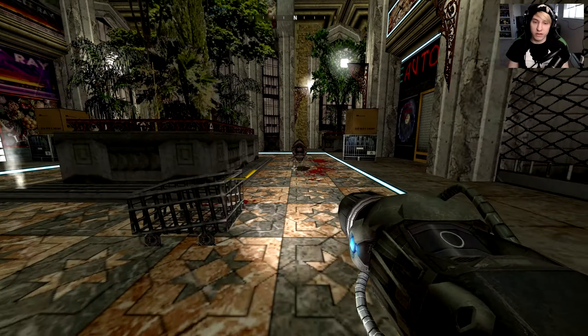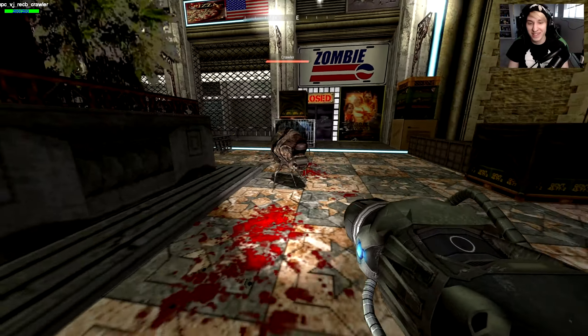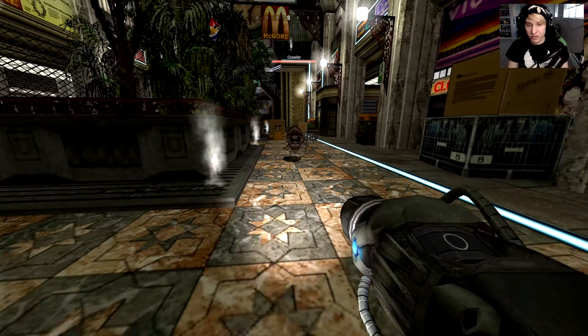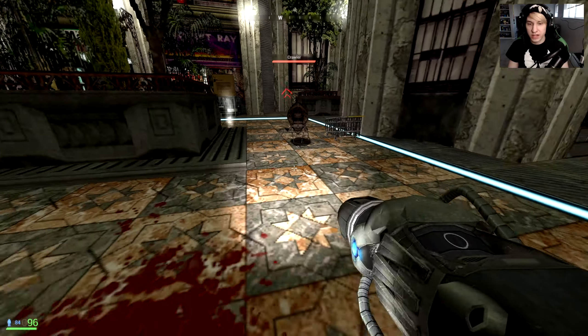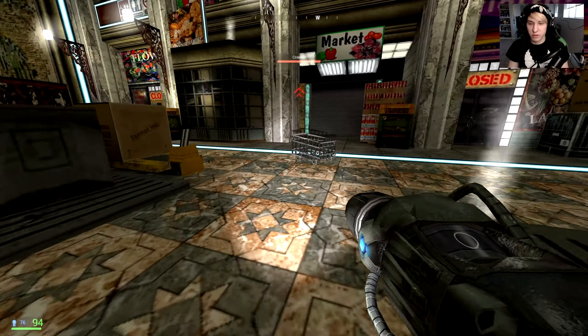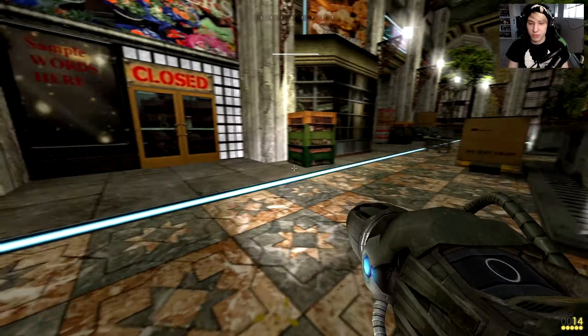Next up, we have the crawler. Is this a tick? It's like a big bug kind of thing. The way it moves — I don't even want to get near this thing. It looks like it just rams you. I thought it would spit like a projectile out. This is not something I'd want to run into in a dark mansion. Thankfully, it's pretty easy to take out.